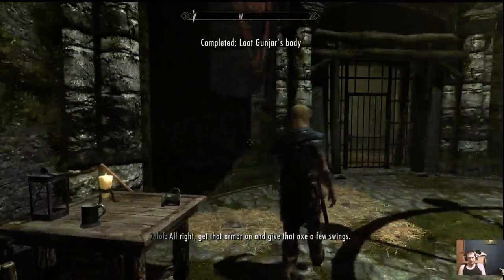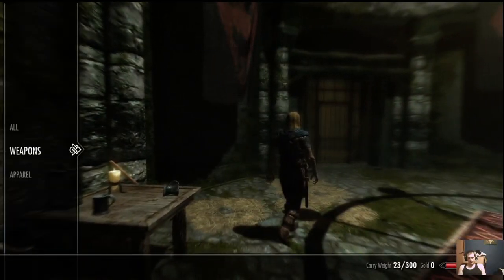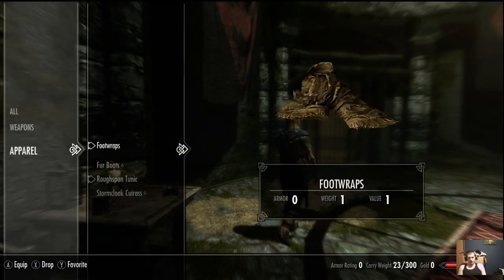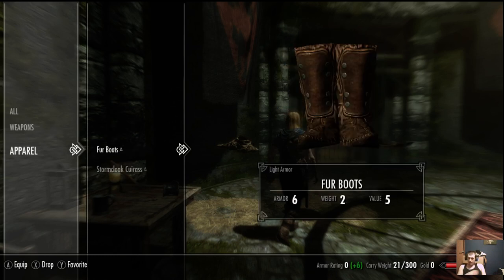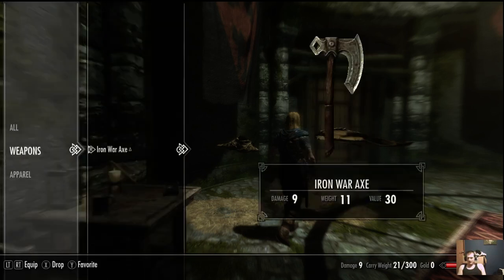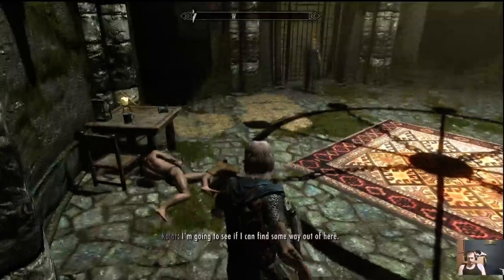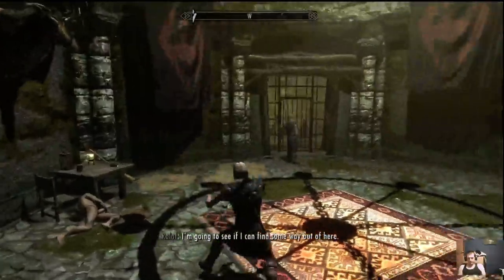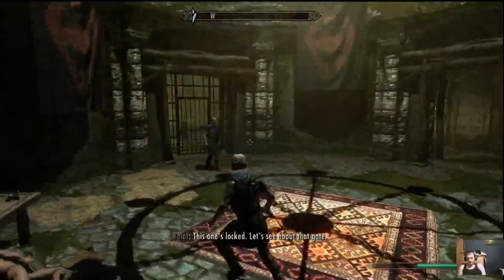Go ahead and take all of Gungner's stuff, go to Items, pulling up your menu. Go to Apparel — this is any of your armor, whatever you're wearing. We're gonna drop these foot wraps and rough-spun tunics; they didn't give us any armor, just added weight. So we're gonna put on the fur boots, Stormcloak outfit, and weapons — we got an axe. We are a frail old man.